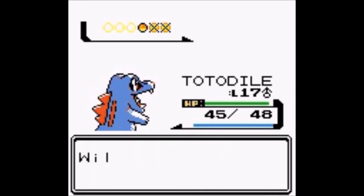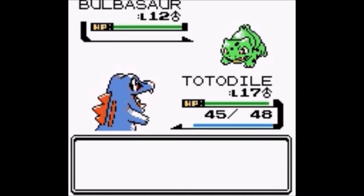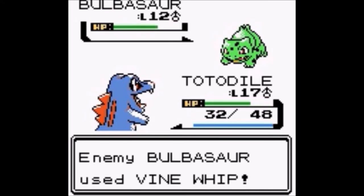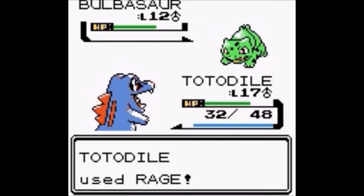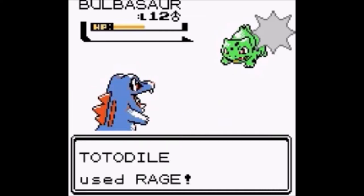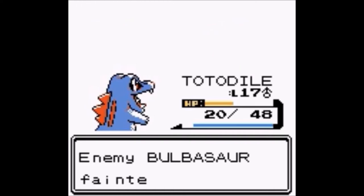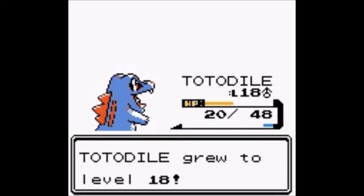One more battle would do it. She sends out a Bulbasaur — the first starter in the first Pokemon game we played back in Blue. Rage takes care of it very very quickly. He only uses Growl — oh thank you. Cool, level up to 18!